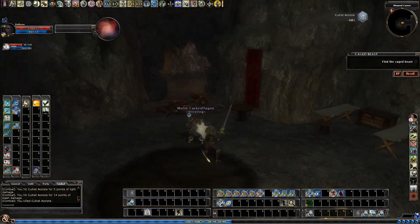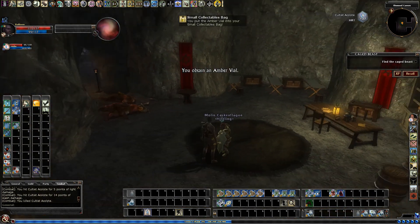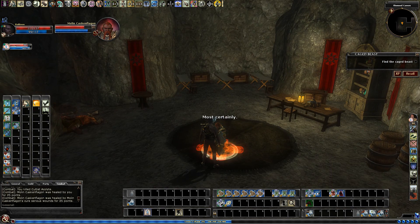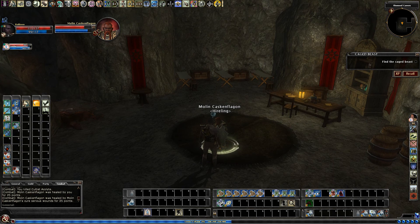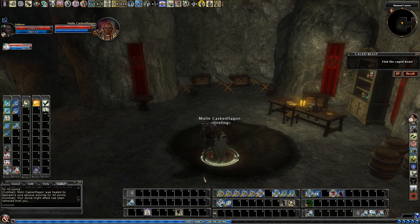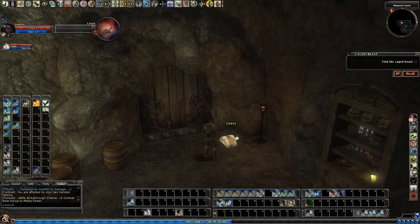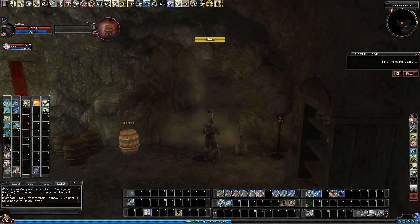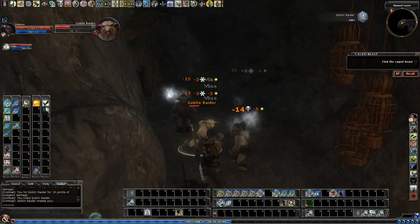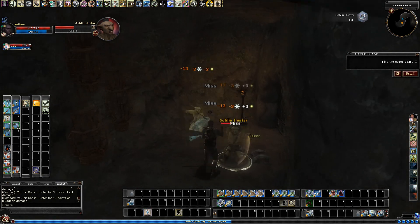If Molin does die, we have two options — one is to proceed without him. Now watch, you can see his penalty. That's a green number. Normally we see yellow numbers on healing. If I heal him with my wand it's a yellow number, so there's a self-healing penalty in Reaper. That's the other thing that's different between Reaper and Elite.